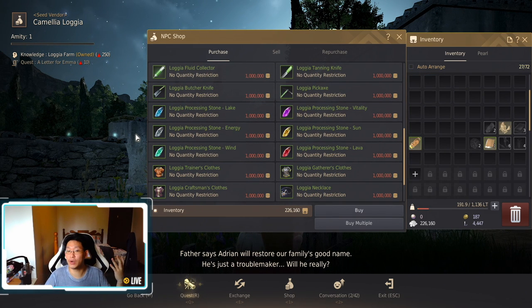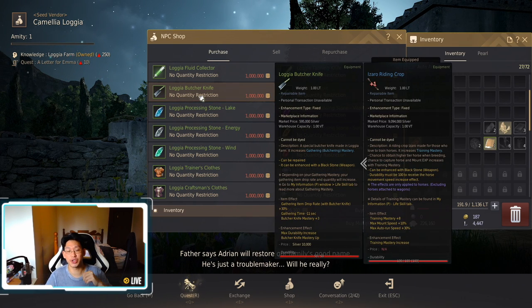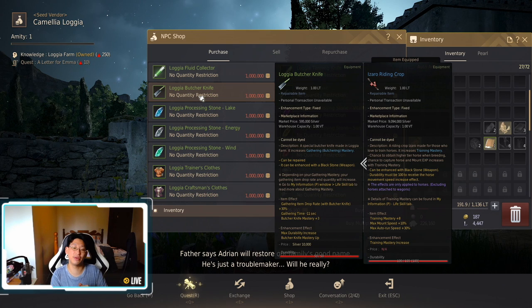If you're going to do gathering — let's say butchering — I recommend you pick up the Logia butcher knife for 1 million silver. The reason you want Logia gear is because it's repairable. The more animals you butcher, the lower the durability will be, so you'll need to come back to town to repair it once in a while. The gray and green tiers from the material merchant are one-time uses — even though you're paying only 50,000 for a green butcher's knife, once you finish using it, it's useless. So pick up a reusable one.